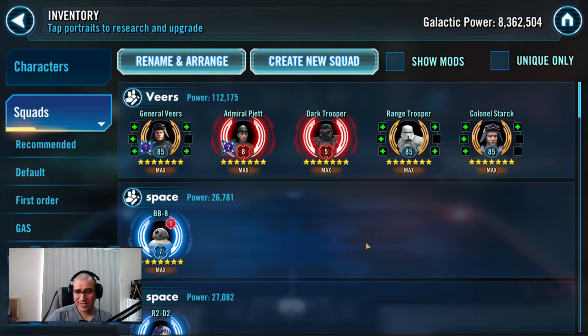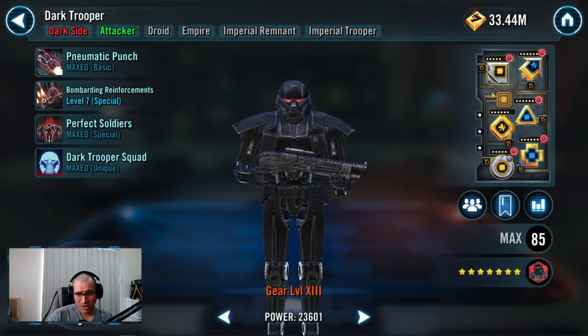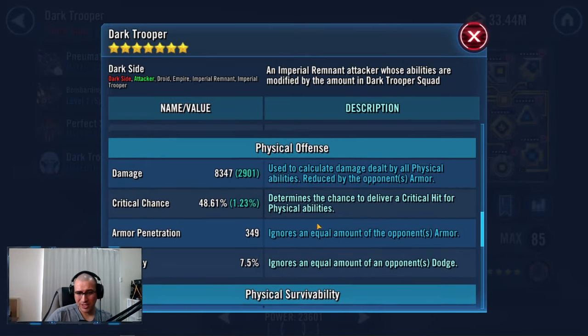Really good team overall. To summarize: for Stark, Range, Veers, and Piet it really doesn't matter if you go all damage, mixed survivability, or whatever — it truly doesn't matter. What truly matters for this team is that speeds are dialed in. You want as much speed as you can for Piet, you need a second Imperial Trooper to bridge the gap and be somewhat fast, and your third Imperial Trooper just needs to have at least medium speed. For Dark Trooper you just want all offense — as much offense as you can get — you want big daddy damage.